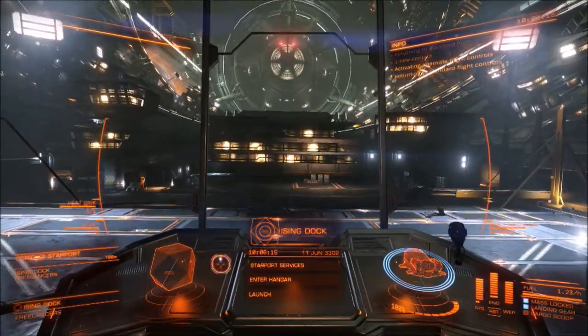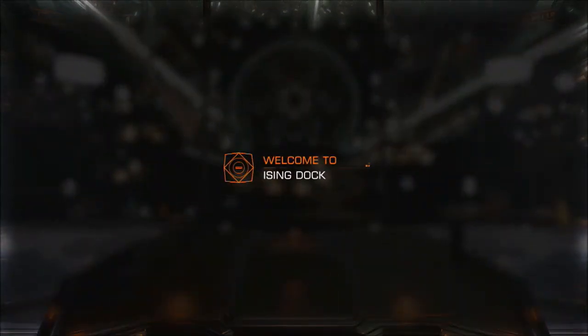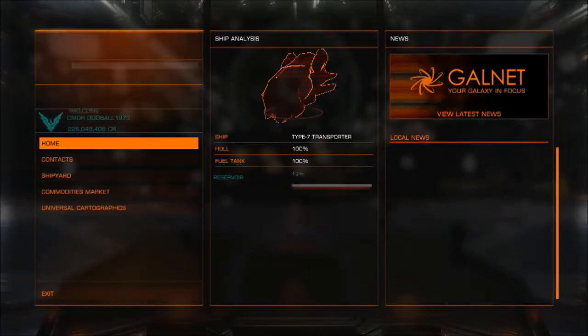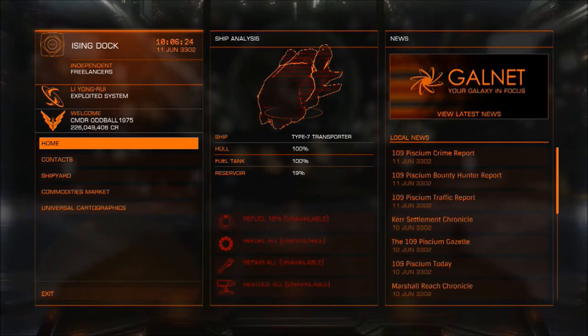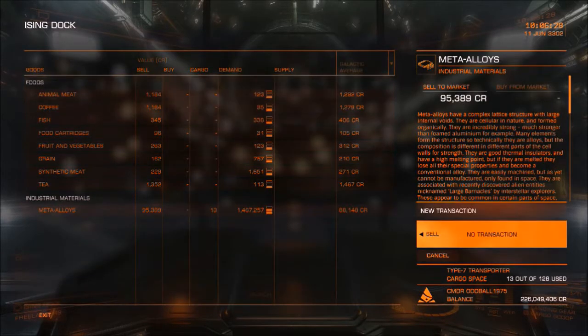The ones I had left over I delivered to these two stations, half to each, as just a step in the right direction of getting these stations back on their feet. I really want to see Ising Dock back on its feet — it's a great discount store, and I've actually got a Type 6 that's out of fuel parked here, so I need it to get back on its feet so I can refuel and leave.